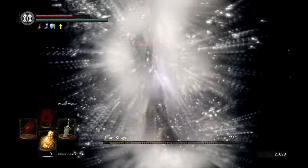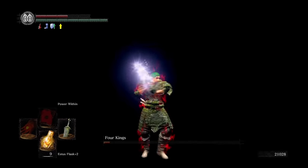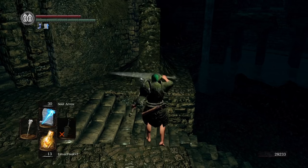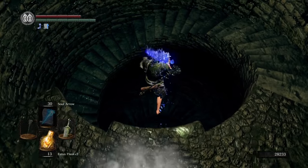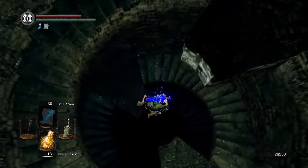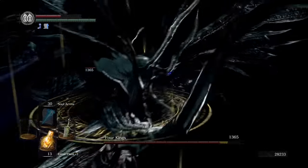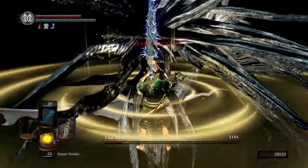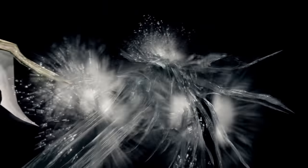My first plan was to use Darkmoon Blade to finish the fight at the first king. The Tranquil Walk of Death keeps damaging the overall king's health bar even during the first king's death animation, so you can get pretty damn close to killing them — just not close enough. The buff runs out before the second king spawns in. I decided to switch back to Old Faithful Crystal Magic Weapon instead, and put Lingering Dragon Crest back on for the extra buff time. This does less damage to the first king, but gives you enough time to wait for the second king to spawn in and finish off the fight.